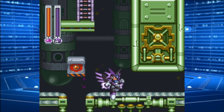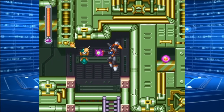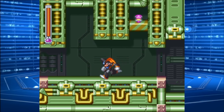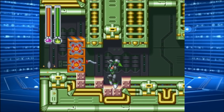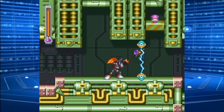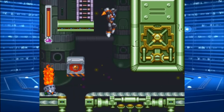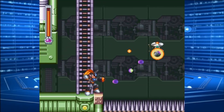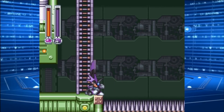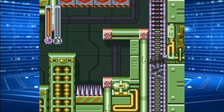Up we go! Aim up. Aim down. Up. Down. Let's grab that CD. Down we go! Speaking of Treble Boost, that spike pit is just begging for me to boost over it. Yep, you knew it was too early to take on the boss.